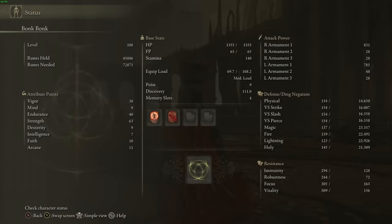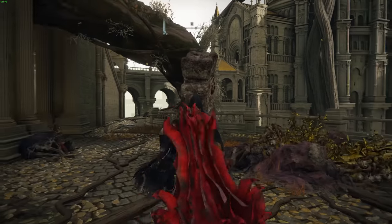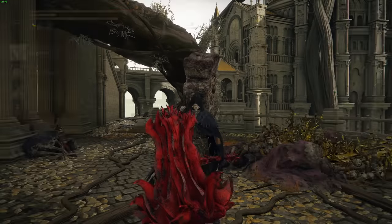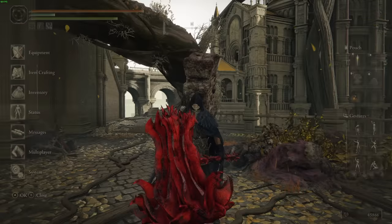At 38 vigor I actually haven't had any problems and haven't gotten one shot once on this playthrough. The soft cap for vigor is not 38, so we will keep investing points there, but we're still pretty early on. Strength soft cap is 55, and I'm a little past soft cap right now with the hard cap being 80. I'll probably put a few more points into strength, but definitely getting up endurance and vigor. My last stat to increase will actually be faith, and we'll talk about that in a second.